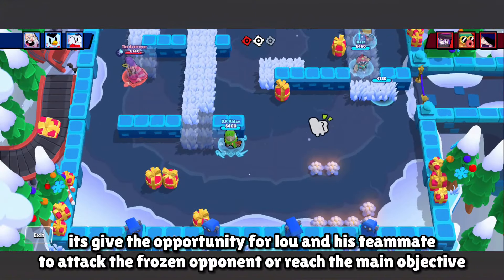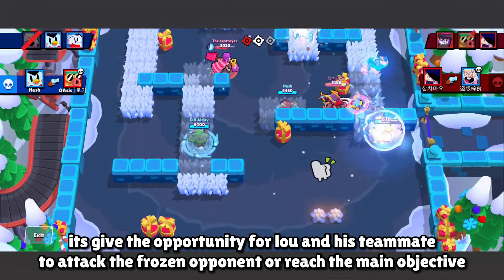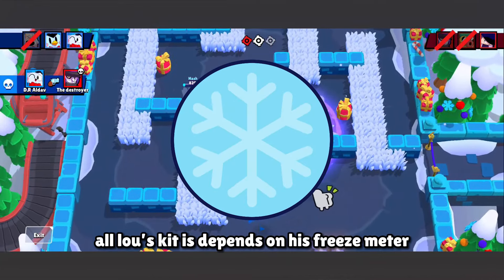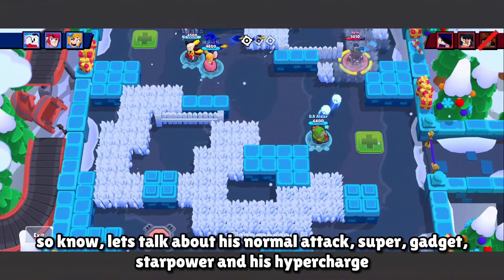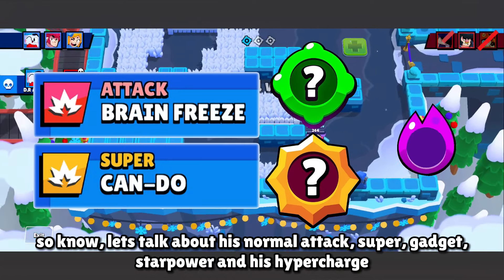It gives the opportunity for Low and his teammates to attack the frozen opponent or reach the main objective. Remember how Low's kit depends on his freeze meter. To understand more about Low's kit, let's talk about his normal attack, super, gadget, star power, and hyper charge.